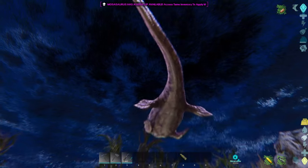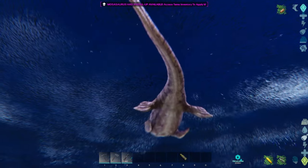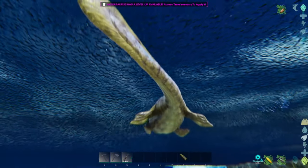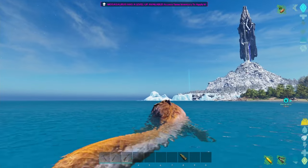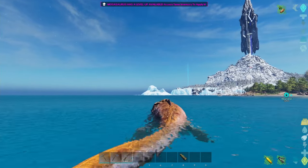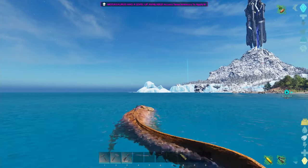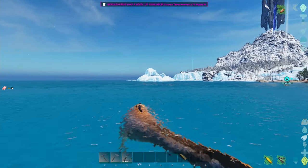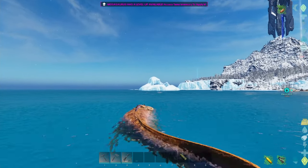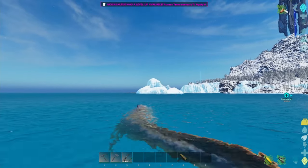They do weigh a lot — 200 per stack — but if you can kill alpha Mosasaurs they will give you the most black pearls. The good thing about using a Mosasaur to kill other alpha Mosasaurs is it has tons of weight, so you can hold a lot of black pearls and go around the island picking them up. Just be wary of your health because those are dangerous battles, but it will usually guarantee some nice black pearls.